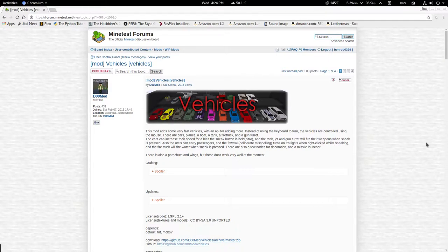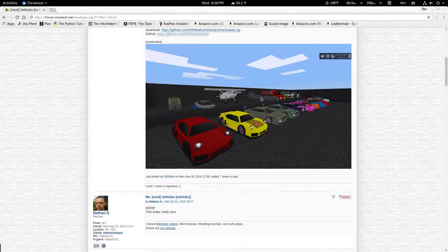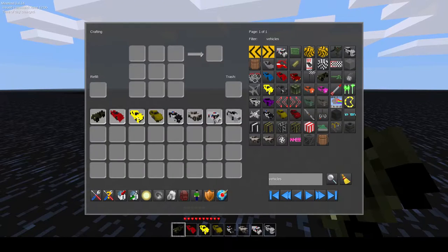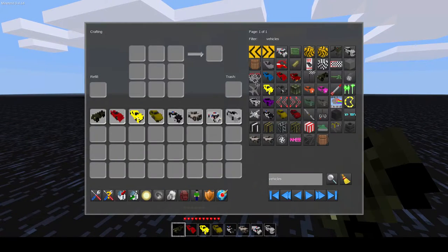You can find this mod on the forums, with the link down in the description below, and in the little eye bubble up in the corner. You can see all the different crafting recipes there, so I'm not going to go through those, as well as updates and downloads and all that stuff. So as of right now, we have a Jeep, a Ferrari, a Lamborghini, a Push, a police car, an OOT, an Ambulance, and an Aston Martin, or something. Anyways, this is all the cars.